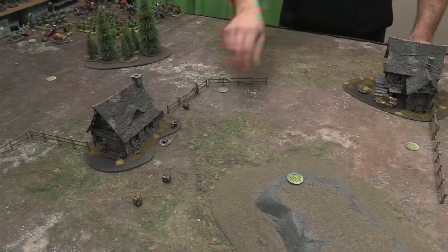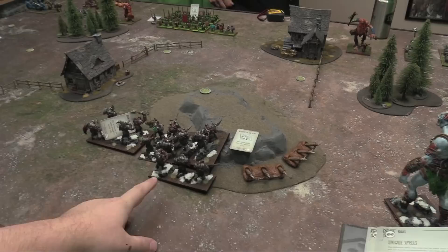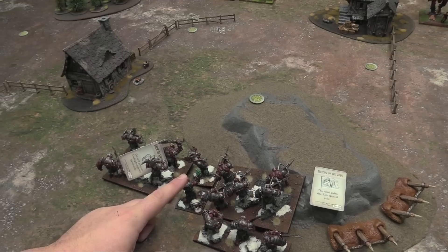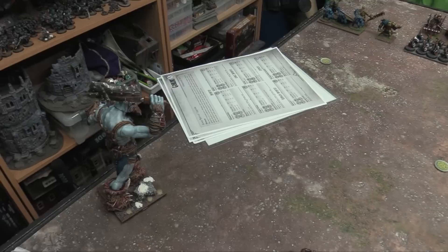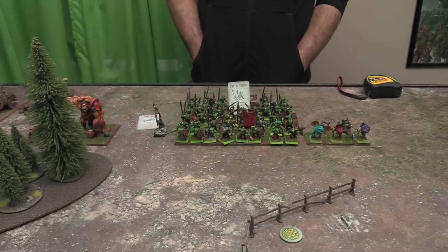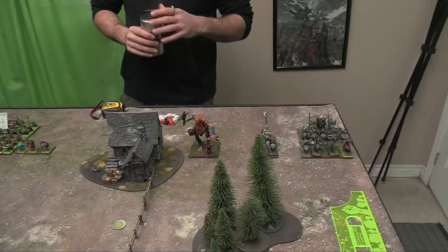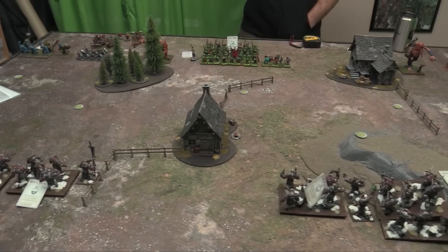We rolled off for setup — I got to pick sides and deploy first. It's a 12-inch deployment zone setup for a six-foot board. I deployed: Giant one on the flank, Shooters on the hill with a regiment behind them, Grok Magok with my Ogre Warlock, a regiment with Brew of Strength, the Battle Standard Bearer, a Brew of Sharpness regiment and Chain of Hate double-handed weapon regiment, and my last giant on the other flank. Chase set up trolls, mincers, war machines, the Legion with Pipes of Terror, giants, and cavalry.